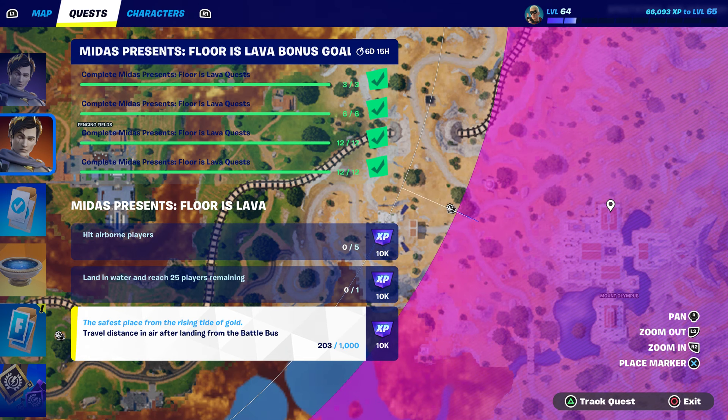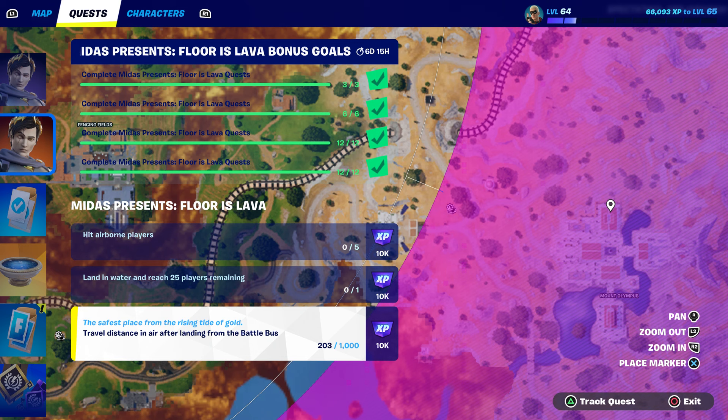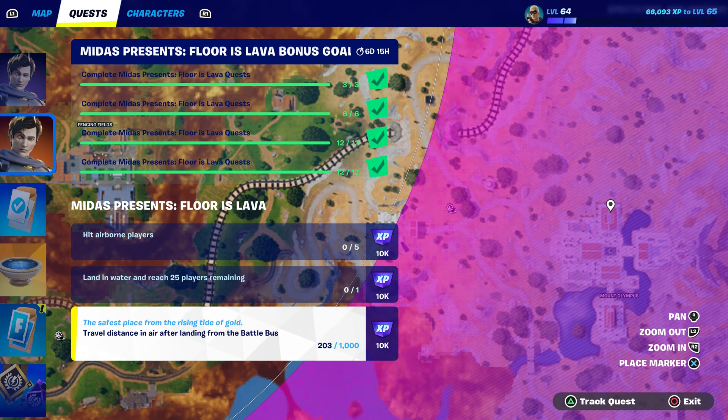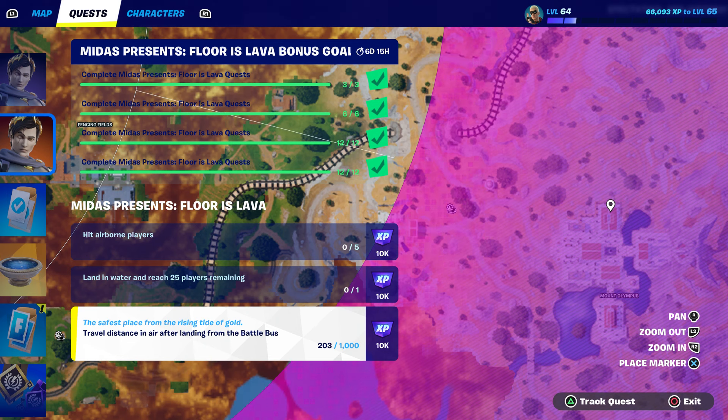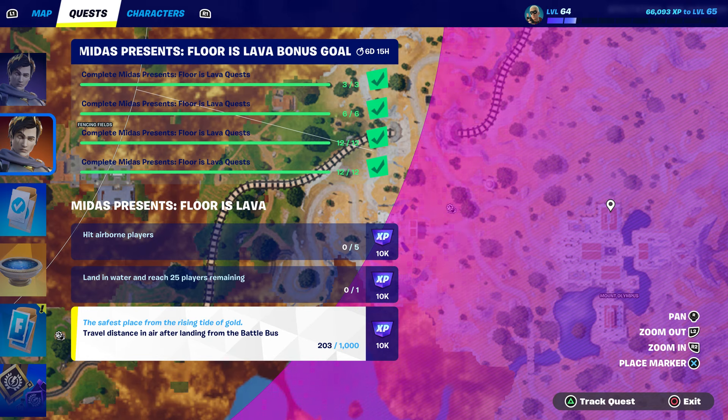The one they say travel distance in air after landing from the battle bus — you could use a balloon, that's one option. You could use the wind, that's like a mystic weapon too because it does take damage to other players. It's like a wind mystic weapon — the little winds that you fly around with. The grappler is available too; I think the grappler allows you to fly for a few seconds.